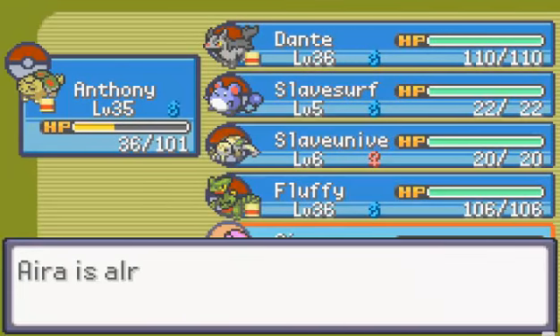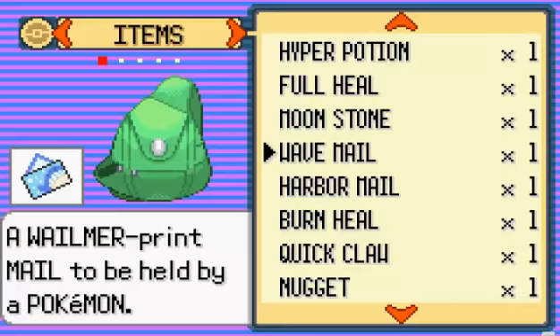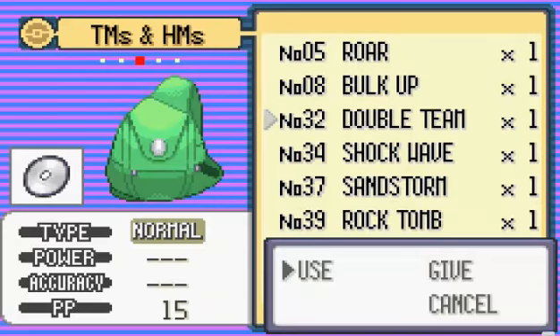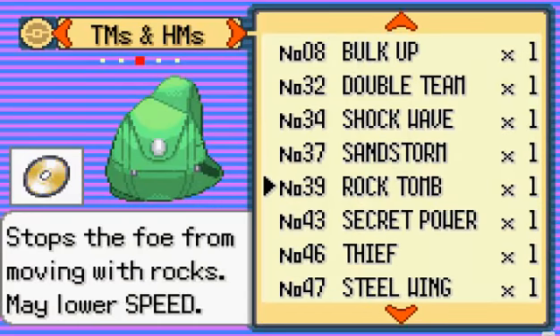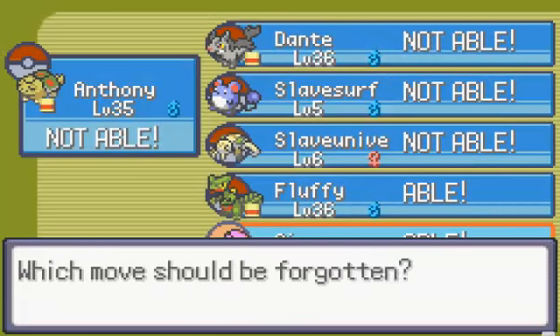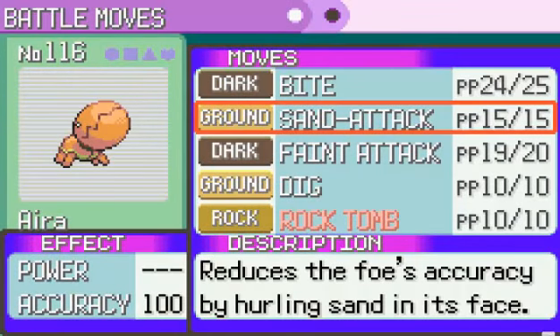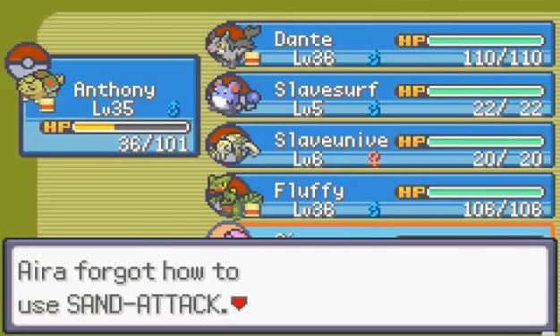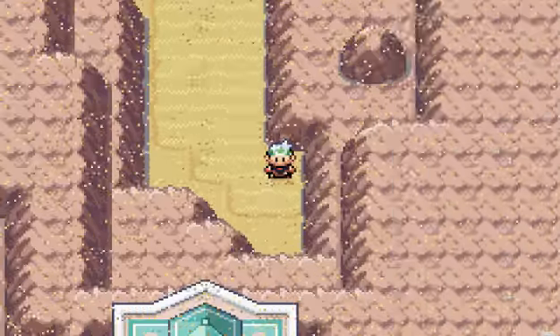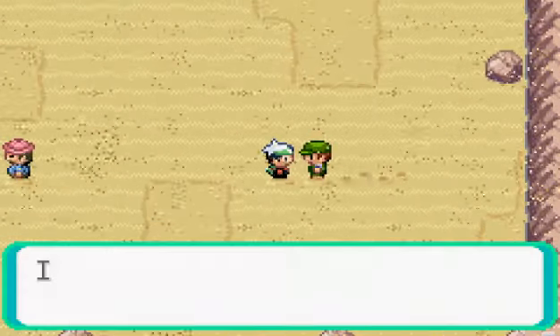We want to give Ira — I hate how she's still poisoned. Oh, she had Soft Sand. Let's give her Dig. And Rock Tomb? Yeah, Rock Tomb — it's pretty good. Let's see what moves she had — get rid of Stomp. Now she has good enough moves. We should buy some antidotes so we don't waste all the Pecha Berries.